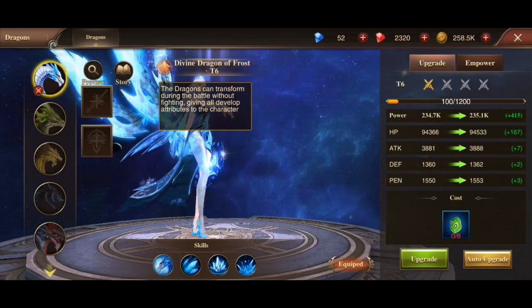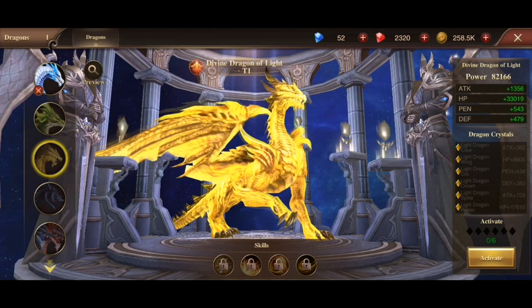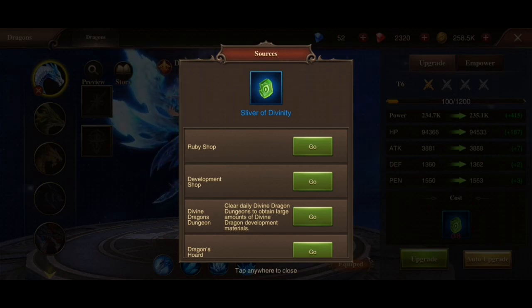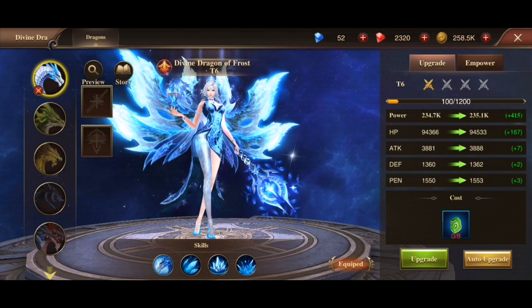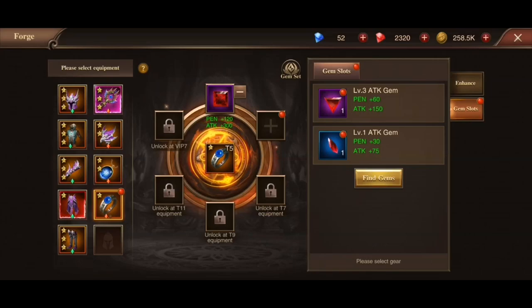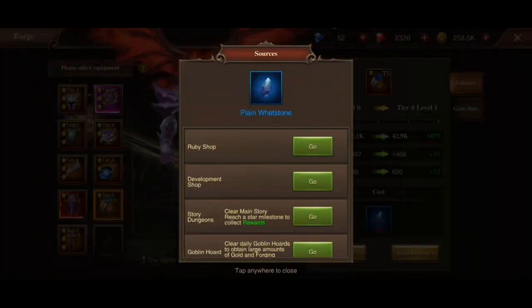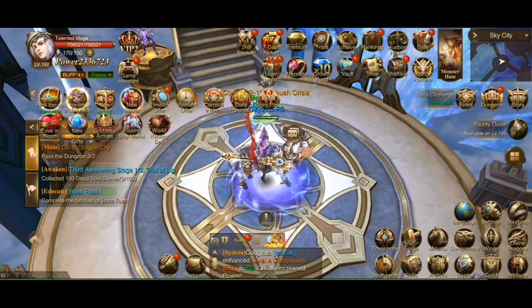Next thing you can upgrade is, of course, the Divine Dragon Soul that you get. You can have more than one, naturally, but one is already pretty great. In order to upgrade those, you will need to get Civil War of Divinity, which comes from both dungeon runs and the main story. Then, of course, there's also equipment — you can upgrade it with shards or via enhancements, but for that, as you already saw, we need more whetstones.